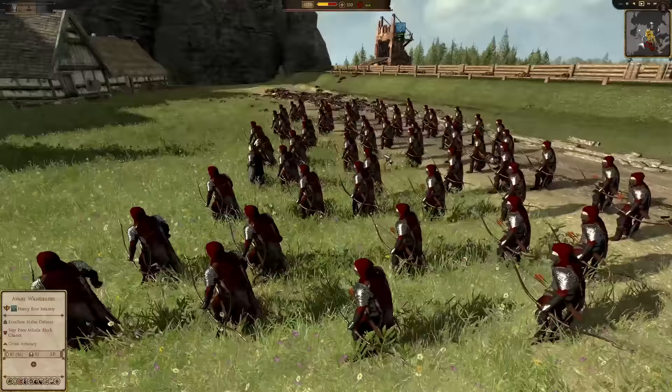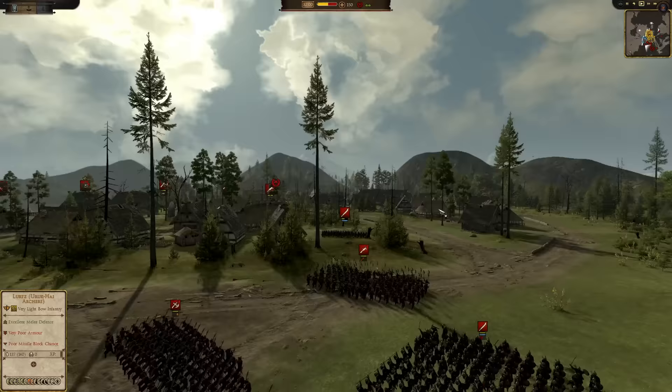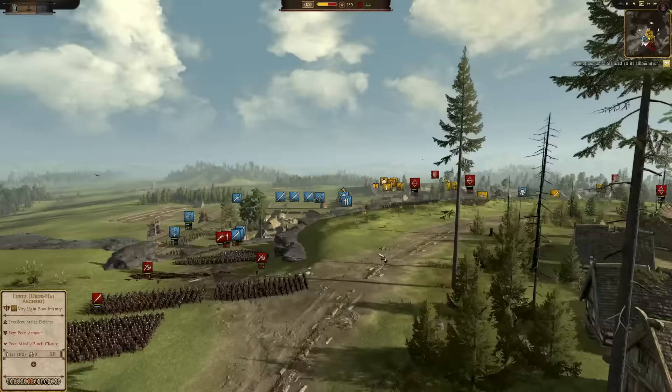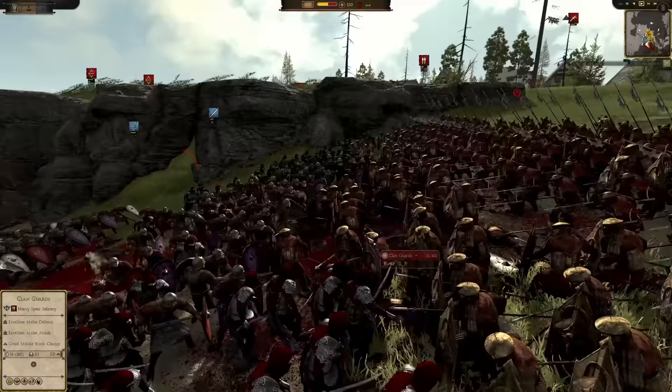They're about to open fire. Let's see how much carnage they can do. Oh, they're going for the back lines — they're going for the halberdier. That's actually pretty smart, because that's a unit that can hold like no other. The Easterlings are tearing them up.